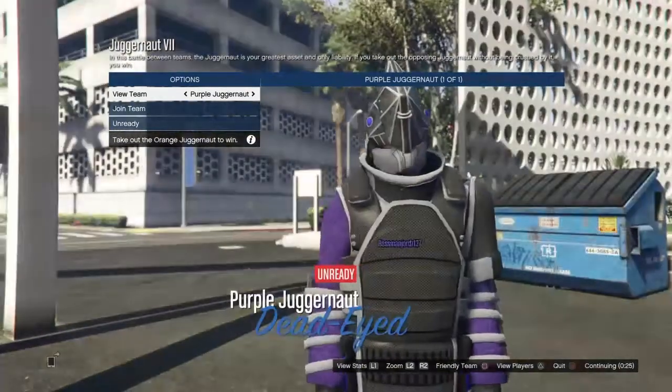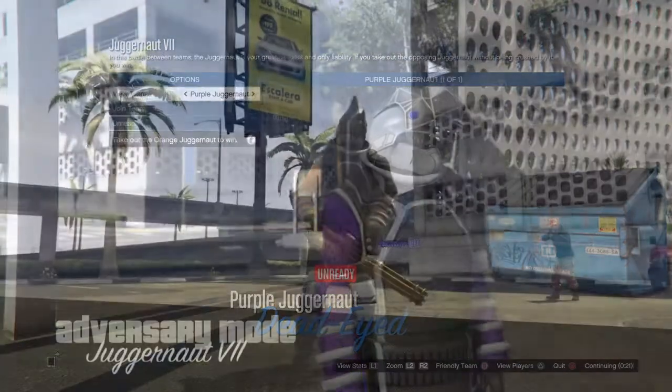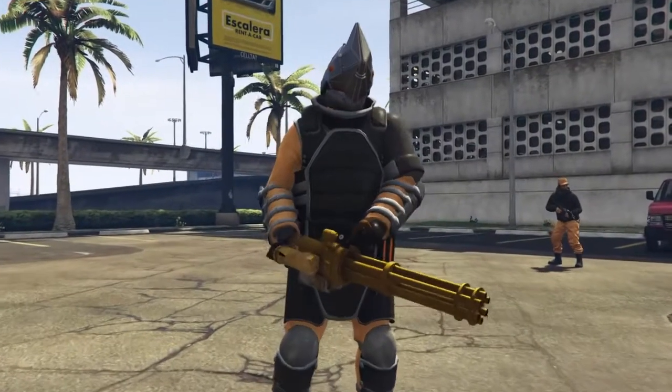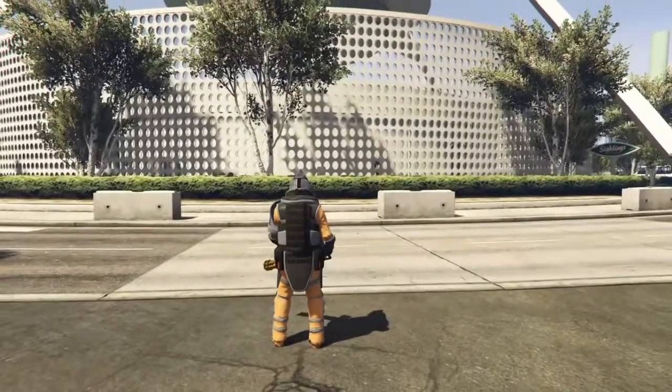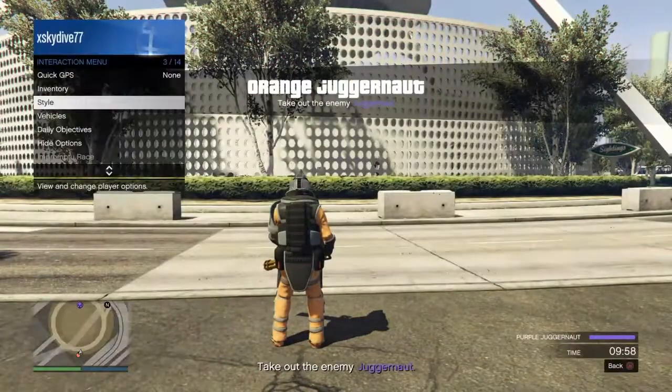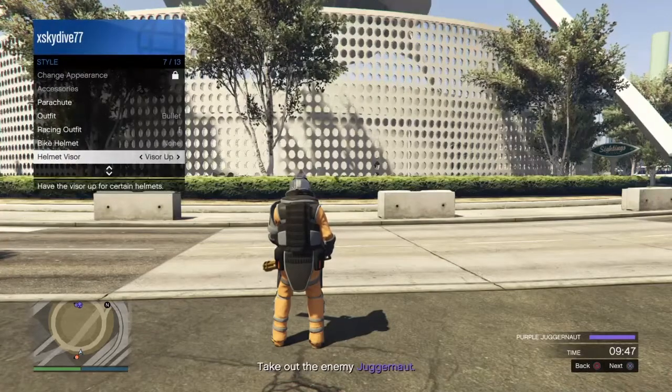Once you spawn in, you just want to stand still and open up your inventory. From there, click on Style and then it's going to show something with Helmet Visor — I think that's what it's called. What you want to do is keep toggling left and right on that for about 10 seconds.